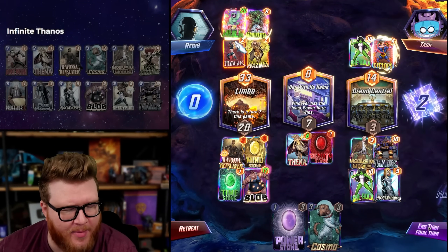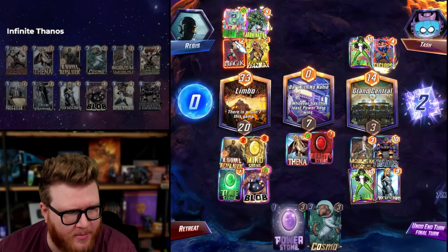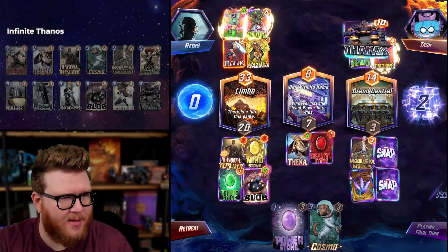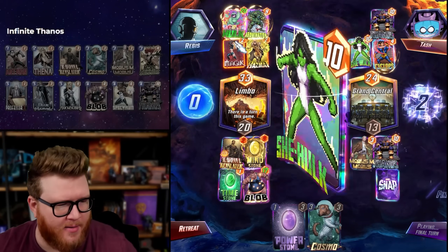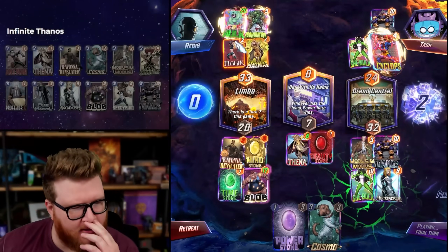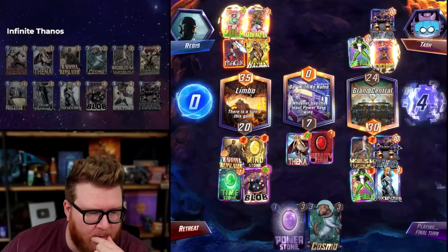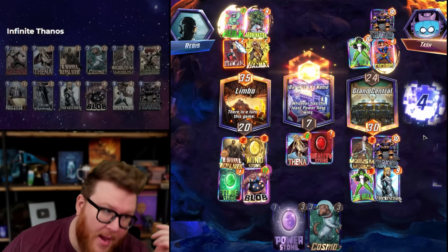Maybe the opponent decides to turn it off because they think I'm going to play to it — I don't know, that's not happening. I'm just so tilted. Look how strong this turn is — it's really just this idiot Bar With No Name. We dumped 29 power on the final turn.